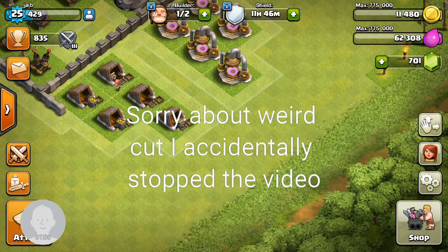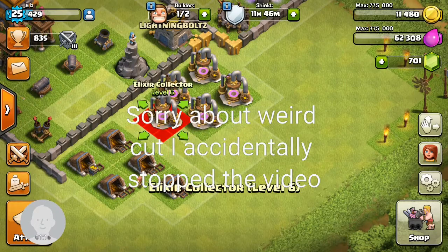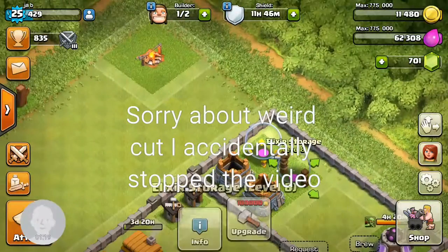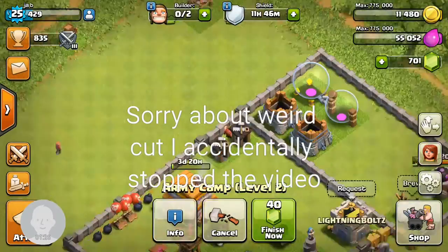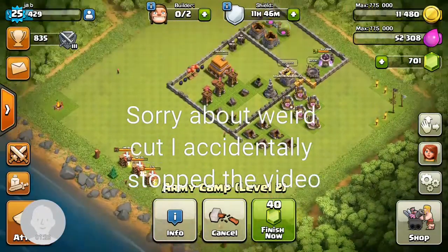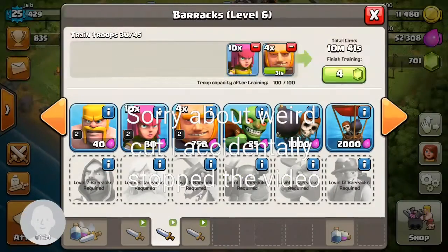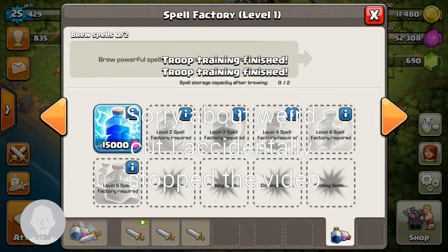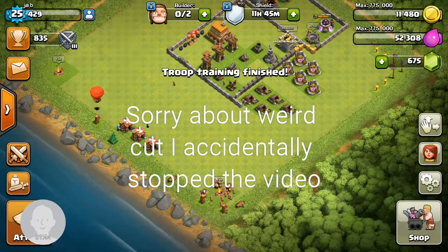That would give me another elixir pump and gold storage. I think that'll be the maximum amount of elixir and gold production I can get, so if you upgrade all of those to maximum there's nothing left to upgrade. But then you also have the dark elixir drill and there are three of them. I need to upgrade this one to level three so I've got all level three, then I'll start upgrading to level four and five.